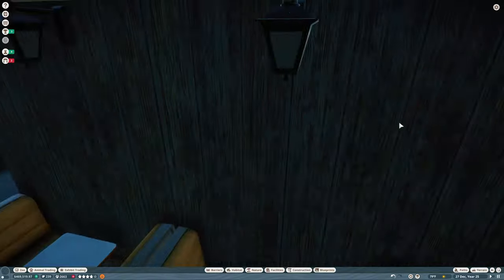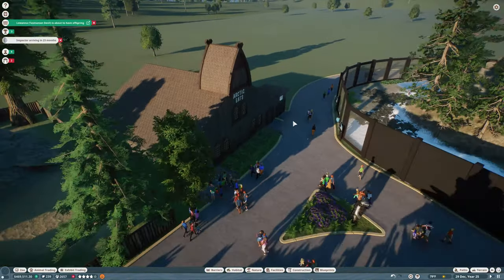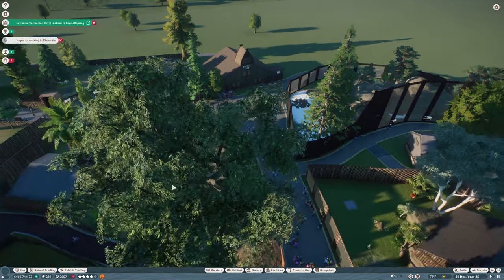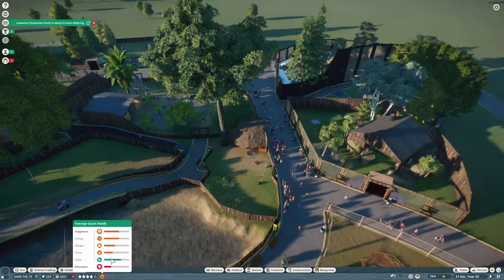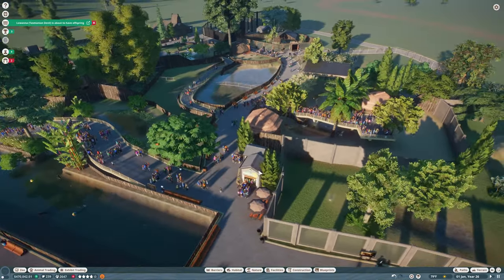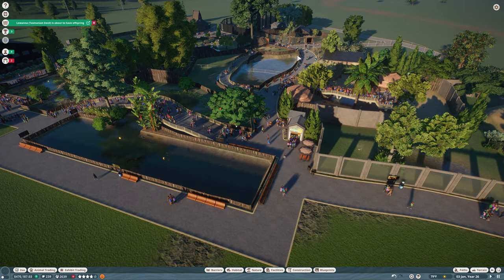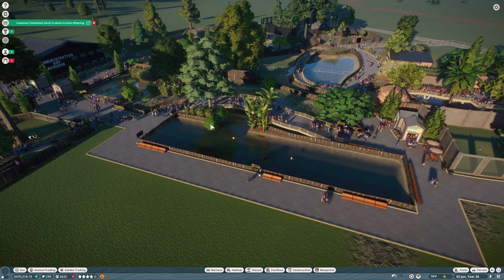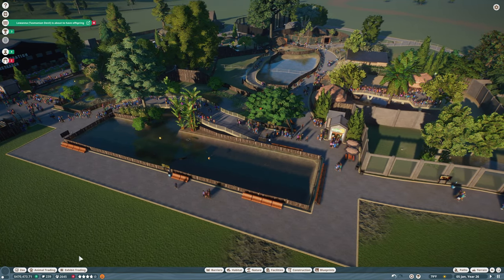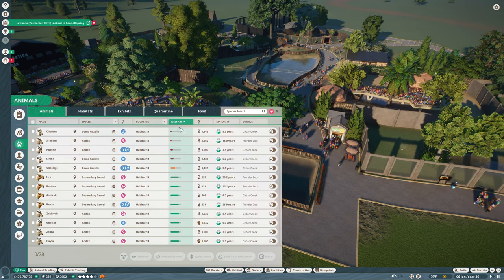Maybe we should have done this a different way, but it'll work. I wanted it the way we designed it even if it doesn't functionally look quite right. It's going to work and it's going to help with food, as will the new little shops and vending machines. That is all going to help the guest rating. Let's go ahead and check on our animals really quick — these ones are low on social. What are you mad about, gazelles?